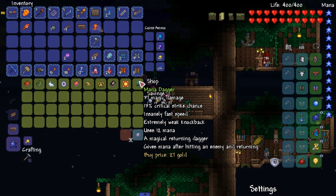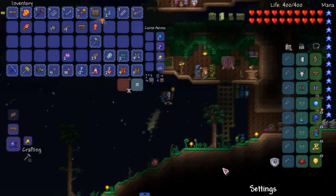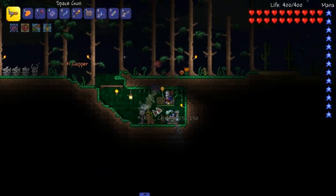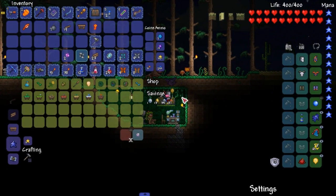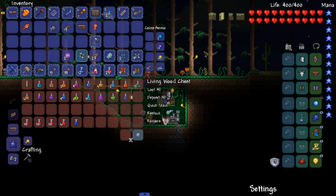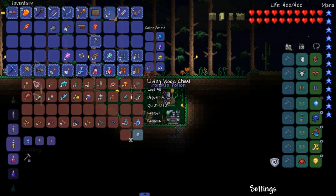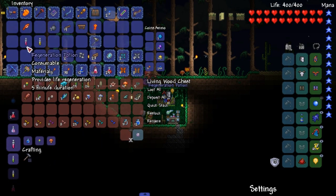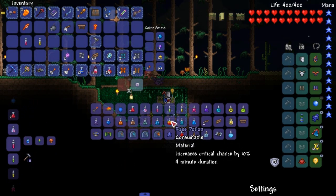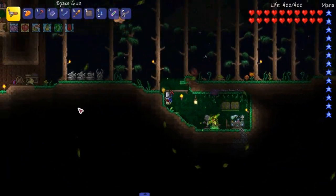It's a lot of gold for a weapon that's not that good. I don't care that much about it. We'll get gold from hopefully this. Aren't the dryads supposed to be selling something from this potion mod? From the advanced potion mod - she's not actually selling anything. So I don't know if I'm missing a step. Once you enter hard mode she's supposed to start selling them, but maybe I missed something.